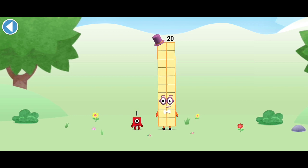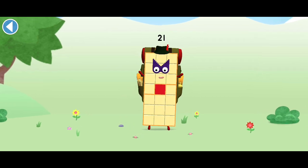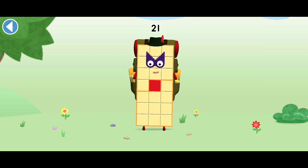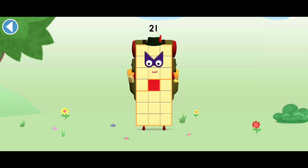You're about to meet number block 21. Can you add 1 to 20 and make number block 21? Drag number block 1 onto number block. This is number block 21. This number block is made up of 21 blocks. There's always more to explore.